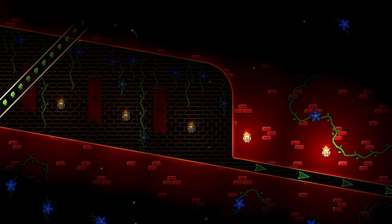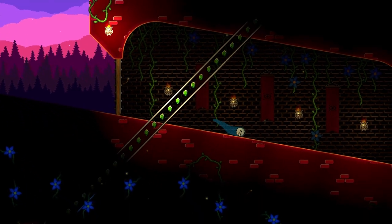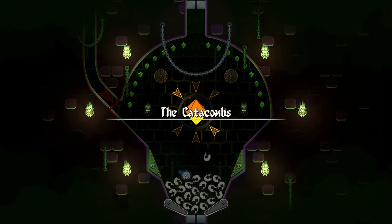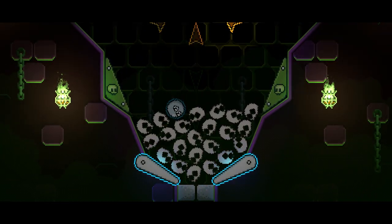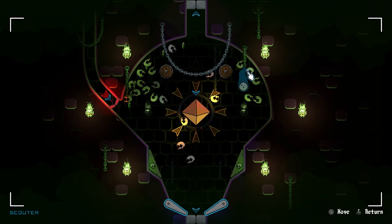This is a pixel metroidvania that's a pinball game — very interesting. I can already see a hidden area. We're rolling, and I wonder if this is going to be played like a pinball desk where I have flippers. It looks like I do have flippers — Z and X to control the flippers, press elastic to switch the scouter to examine stuff, and a crystal to open the gate.